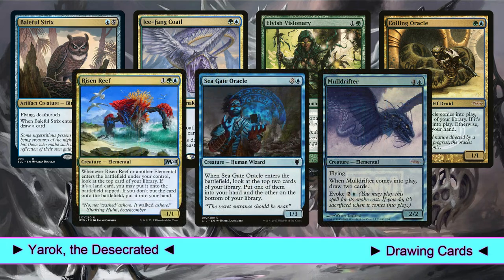Then we have Risen Reef. This is very interesting, because it triggers when it comes into play and also when we play our commander or one of our 4 other elementals. Then again, Seagate Oracle — this is not only card draw, but also a little card selection, since we can choose one of the top 2 cards. Finally, Mulldrifter. We can cast it for its evoke cost and, if Yarek is on the battlefield, we'll draw 4 cards for only 3 mana.